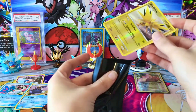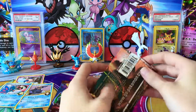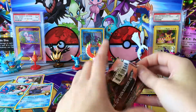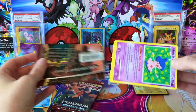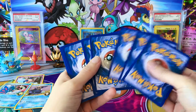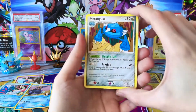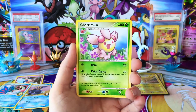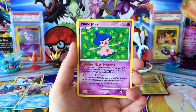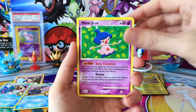Just gonna move my Reverse Cards over to this side so I don't get everything mixed up. Trying to keep this beautiful Charizard artwork in good condition. We have a Metang, Cherim, a Nummo, Mr. Mime Jr. - oh my gosh, that is so cute. I love baby evolution cards.